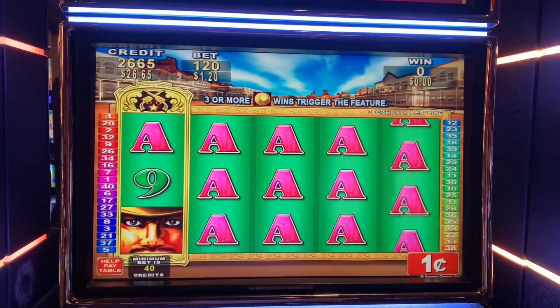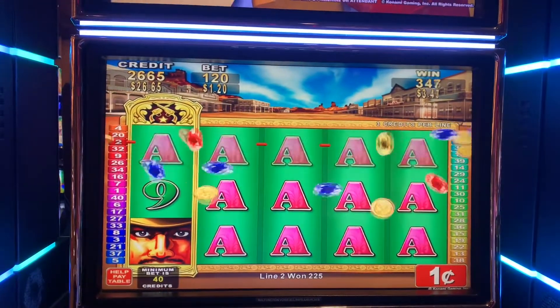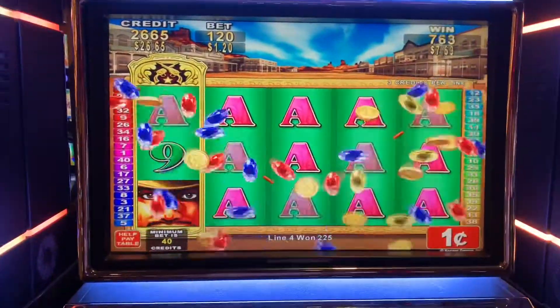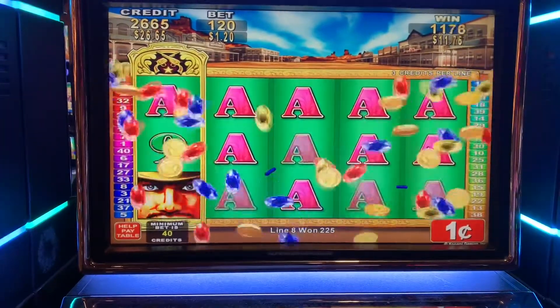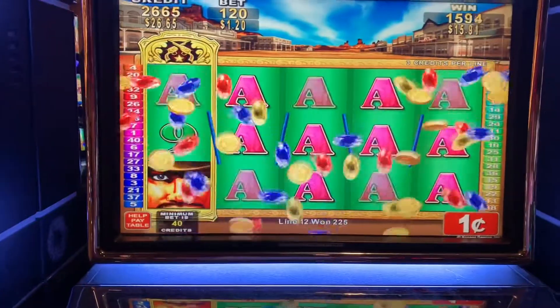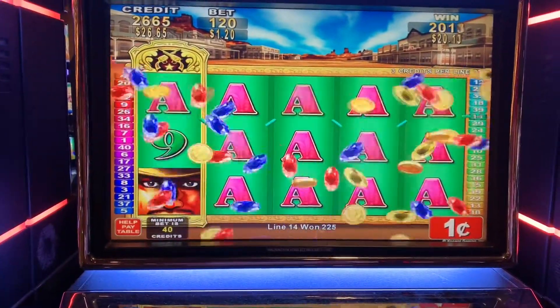There's a wild — oh oh oh, $58.50! Goal achieved! Yes! The jewels are raining on me — wow, that came out of nowhere. We didn't even need the special feature to copy those aces, they just showed up.